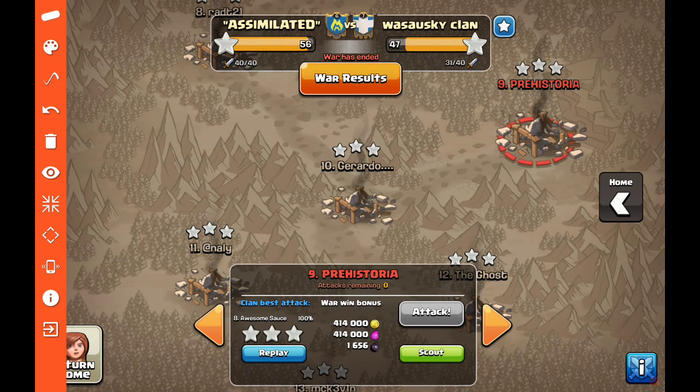There you go — a bunch of Town Hall 9 hybrid attacks and higher-level attacks. If you're a Town Hall 8, you can take those same concepts and ideas and translate them down to your army compositions for Town Hall 8.